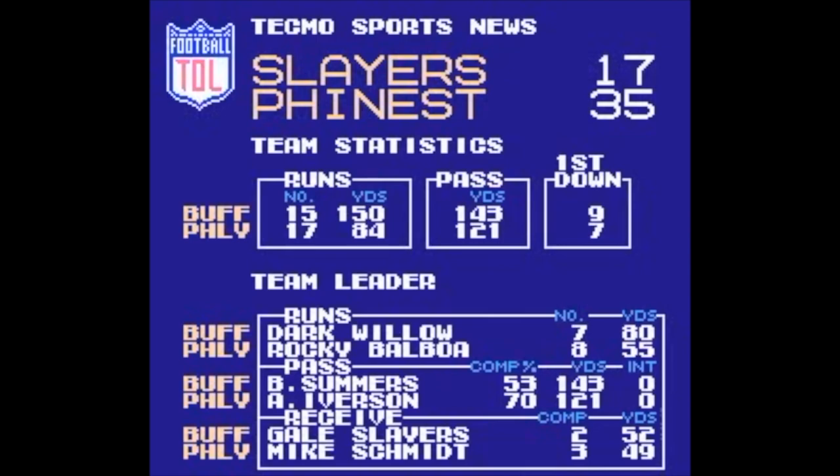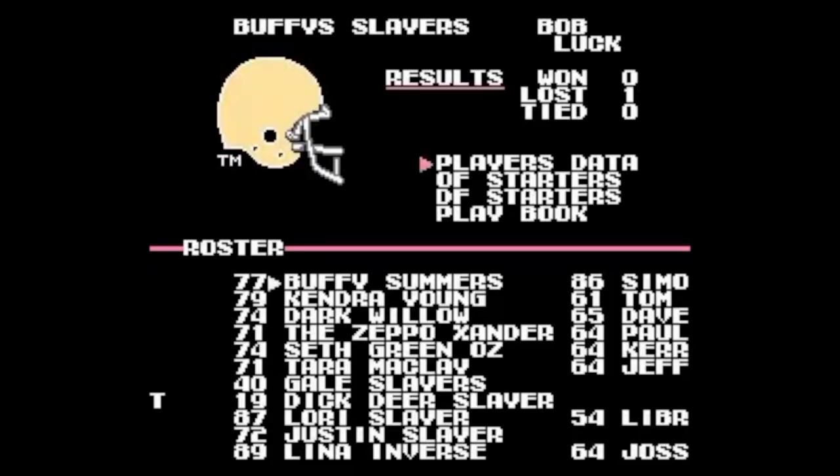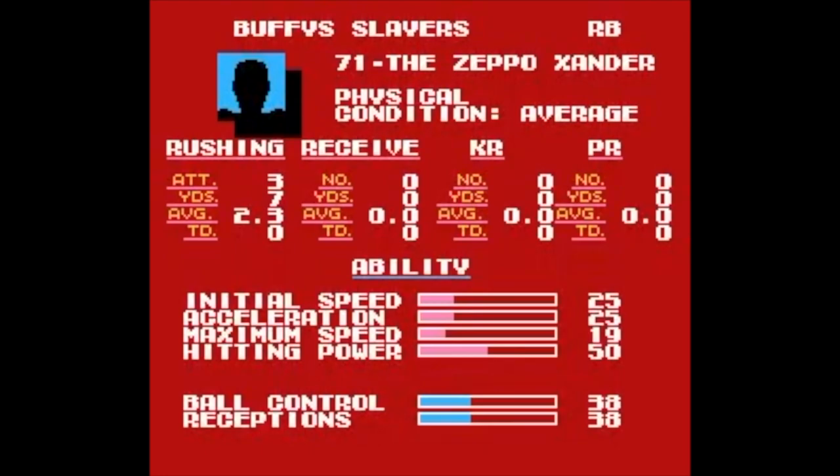Philly's Finest really had their game together in all three phases. The Slayers showed some bright spots — Dark Willow had a good carry, Gale Slayers had a couple good catches — but it wasn't enough. Hopefully their offensive line can improve, or it's going to be a long season for them. Thanks for watching — this is Green Magic. Enjoy the rest of the Tecmo Owners League season; we'll see you next time.